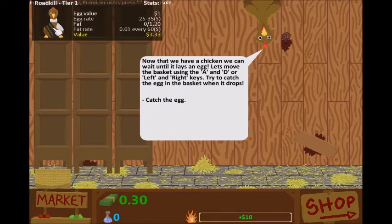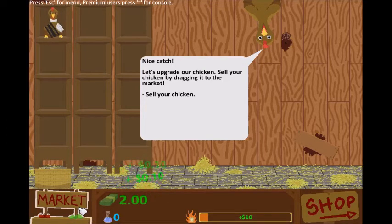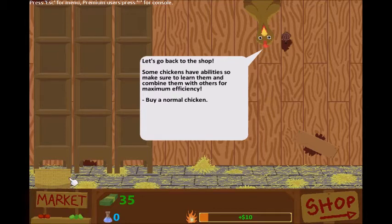It drops every 60 seconds — oh come on, we gotta wait. Oh here we go, booyah! But I can click on market too. Let's upgrade our chicken — sell your chicken by dragging it to the market. Let's go back to the shop.